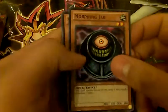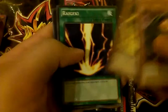Second pack. I believe we got something — Dust Tornado or something. But Kunai with Chain is pretty awesome. Awesome Morphing Jar, that's a beast. Volcanic Kong, Raigeki, and Grinosaurus, and then Power Frame.